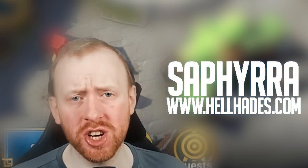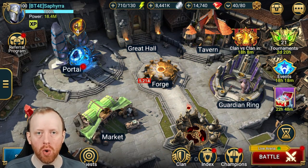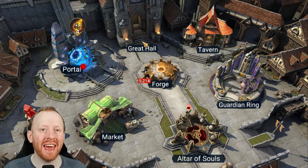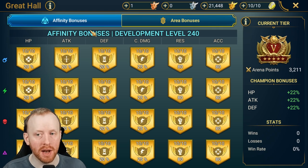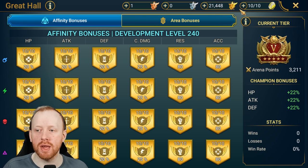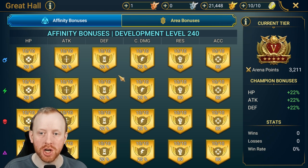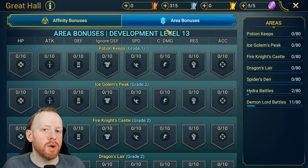Hey guys, Staf here with another Raid Shadow Legends video. Today I want to talk about the new great hall they added with live arena — specifically the area bonuses. The great hall is now split into two parts: affinity bonuses, which is basically the original great hall upgraded from classic arena medals, and the new area bonuses.